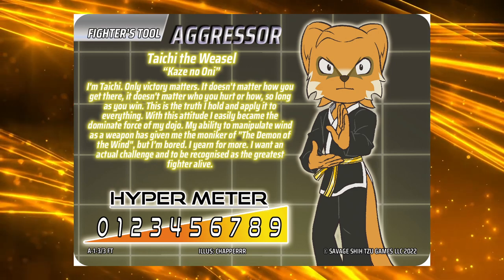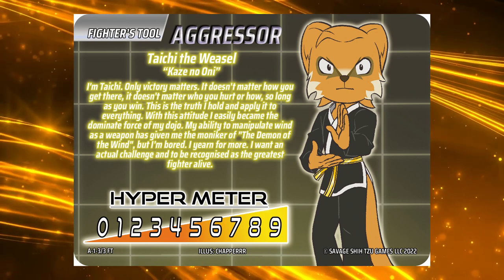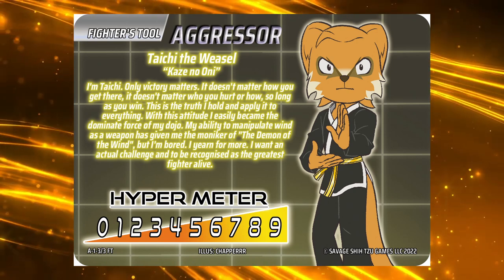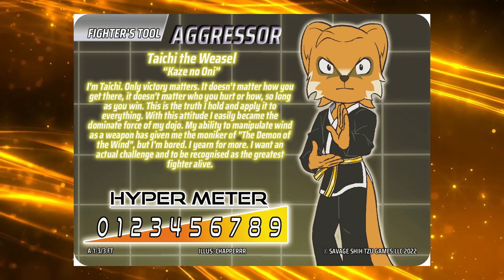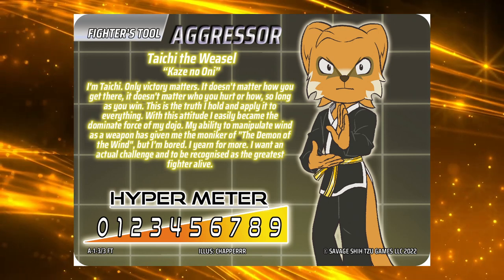Taichi's yellow deck is the most advanced of the three decks, requiring its player to make good judgement calls on both hands and plays. Poor calls from inexperienced players can lead Taichi to a swift defeat.